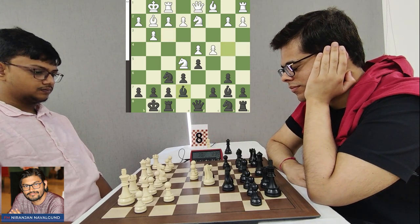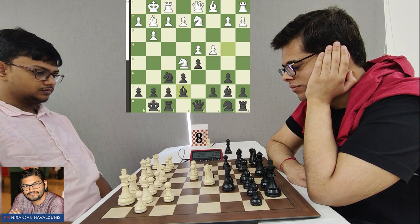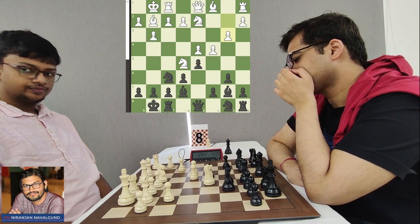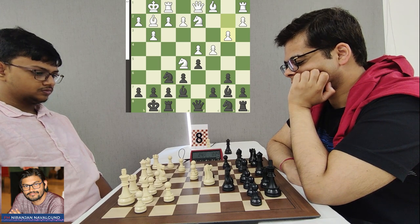Sahil goes for Bishop E7, and now Mitrabah has many options as White: B3, Queen C2, or C takes D5. Playing B3 seems most natural. Mitrabah goes for B3, wanting to develop his Bishop to B2. Now Sahil has several candidates: C5, Knight BD7, Knight C6, or Queen C8 — all interesting choices in this position.